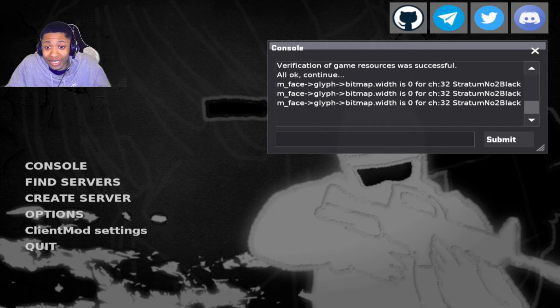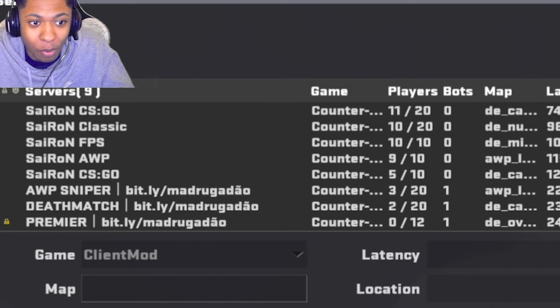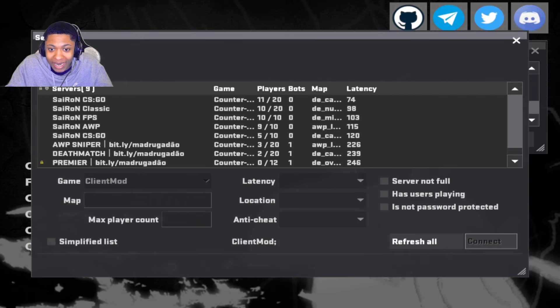This is the main menu right now and as you can see there's a console right here. Basically any console command you can think of from CSGO or CS2 is literally in here. The way you play is you go to Find Servers — and look how packed the servers are, look how many people are playing right now.